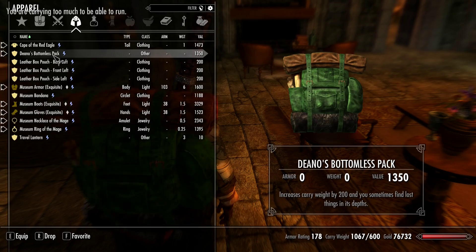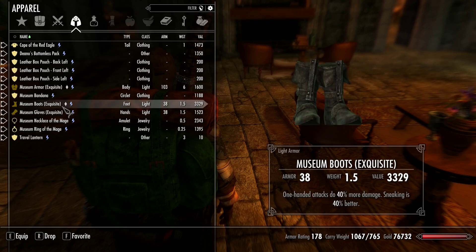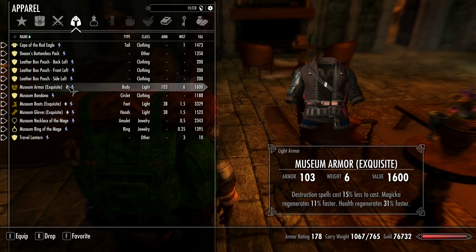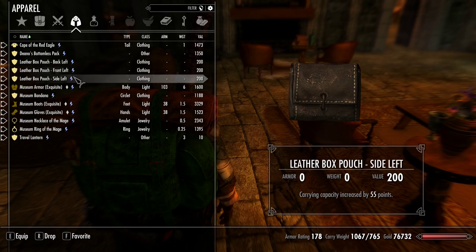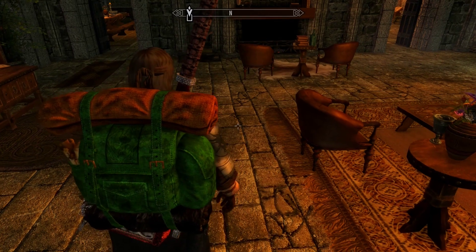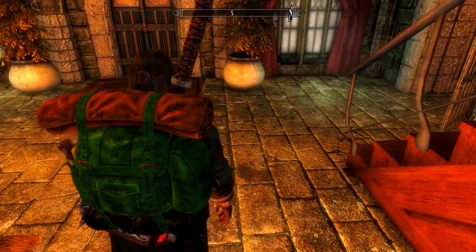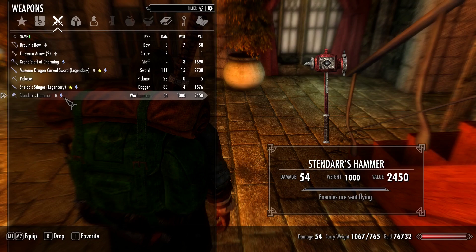Let me put my armor and stuff back on — I took it all off, you know, for the bit, as you do. Maybe if I got five or six more of these leather box pouches to get 300 more carry weight, which is what I would need to just carry this hammer around. The thing is, I wouldn't even be able to carry anything else in my inventory.